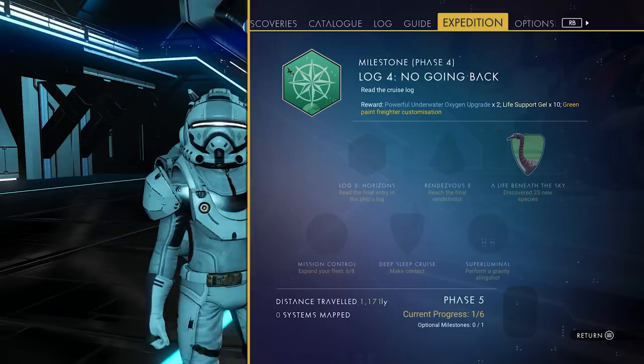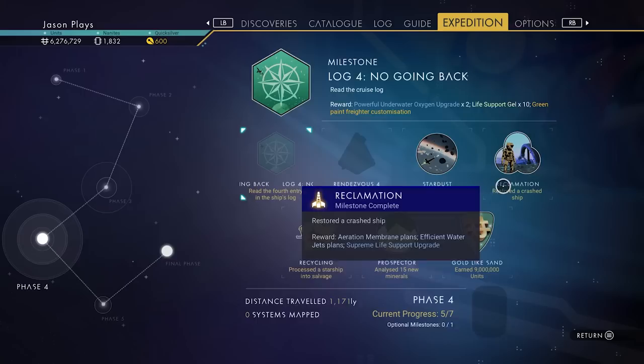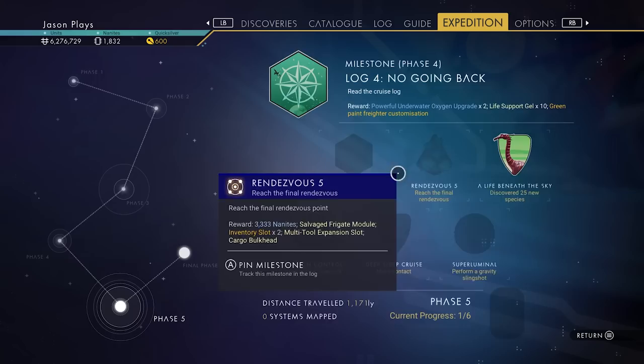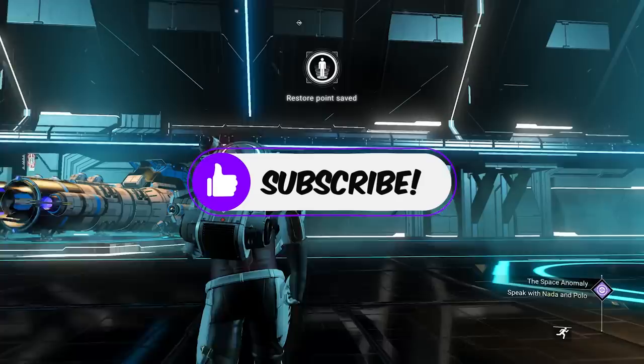Welcome back to No Man's Sky, everyone. Jason here with our Polestar Expedition Guide. In the last episode, we got our awesome crashed ship, we got one and we recycled it so we can clear out all that stuff in Rendezvous 4. We cleaned up all of Phase 3 and all of Phase 2 — if you missed that, go back and watch those episodes. In this episode, we're going to go to Rendezvous 4, get that log entry, complete Phase 4, then finish off Phase 5 and we will be done with the expedition.